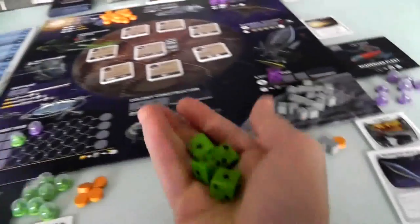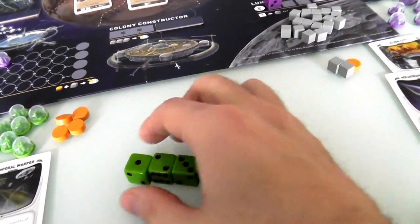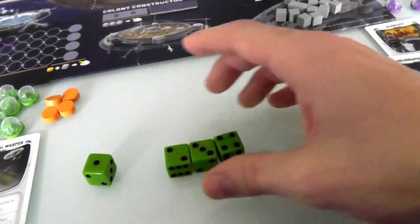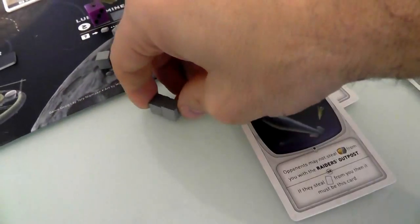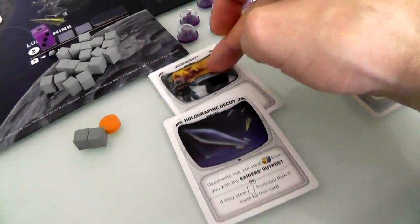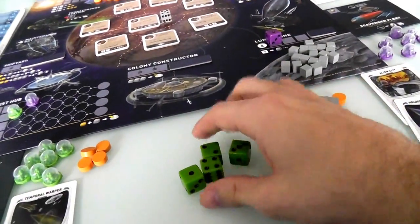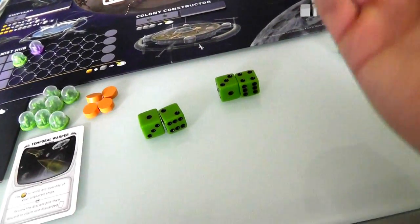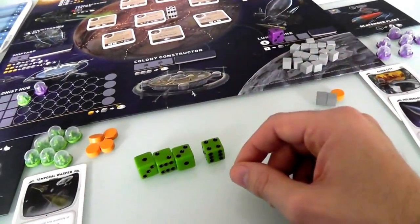My turn again and now I've got four dice — I've cleared out the shipyard so Jen can get in there too. I roll a 1, 2, 3, 4 — a straight! I could take a 1-2-3 or 2-3-4 to the Raider's Outpost and steal Jen's stuff. But because of the Holographic Decoy I cannot take her resources, and if I tried to steal the Alien City I'd get the Decoy instead. That's actually interesting — taking the Decoy would mean Jen could not steal my stuff either.